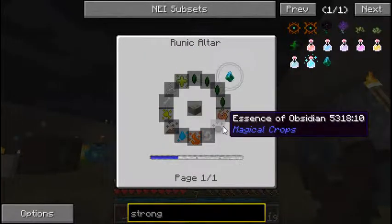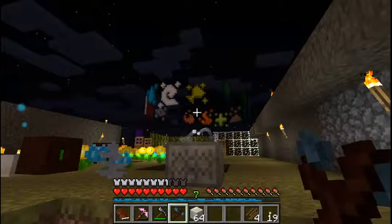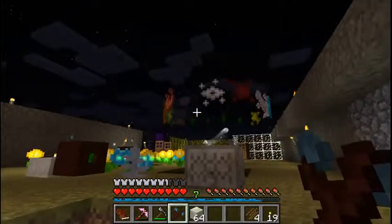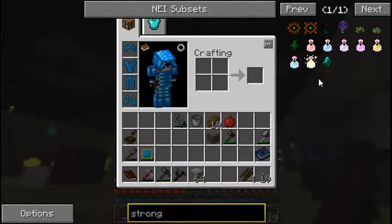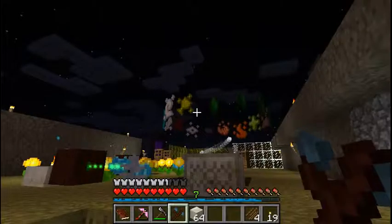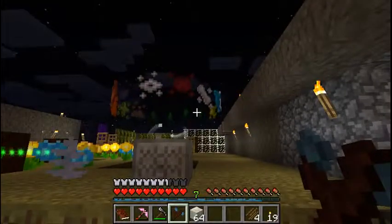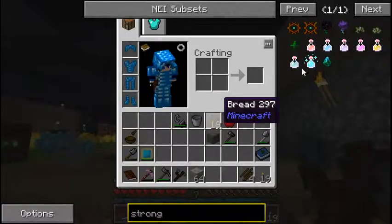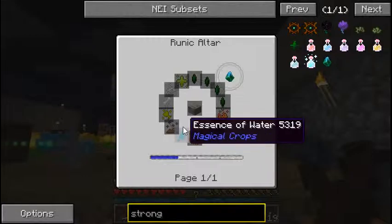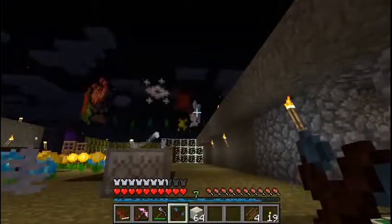Let me check: essence of blaze, essence of obsidian, blaze, obsidian, blaze, fire - check. Experience - check. Dirt, air, water, air, water, gold, skeleton, aluminum, gold, skeleton, aluminum.